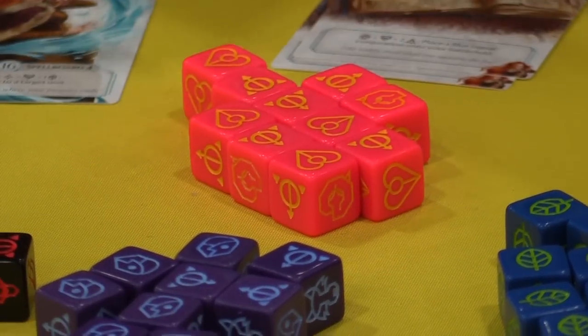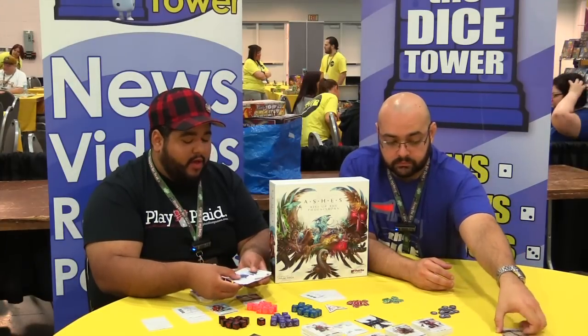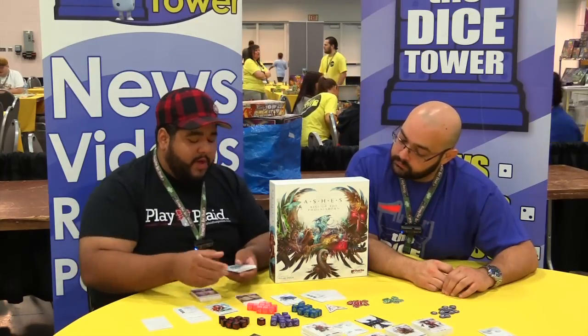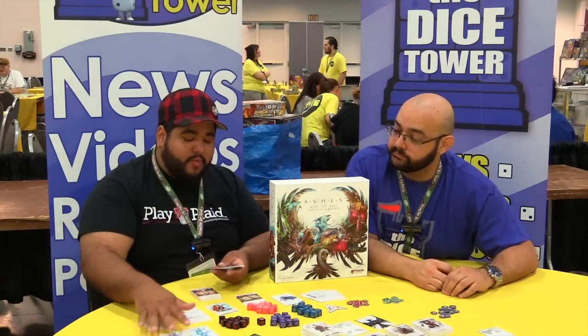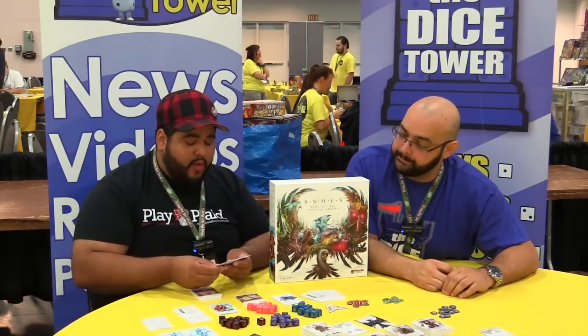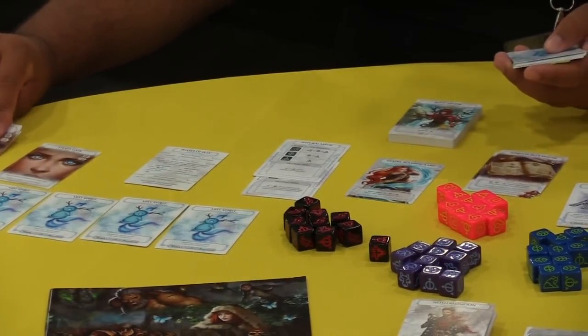So your deck is thirty cards — that is going to be called your draw pile. You also have these cool cards that have a different back: these conjuration cards that are going to be summoning out different units onto your battlefield. You will notice that her special card is also a special conjuration that summons out this unit, so he is special to her too. But other units can be summoned out as well. Each Phoenixborn has a battlefield and spell board limit, so that tells you how many units you can actually have on your battlefield, as well as how many spells you can have on your spell board.